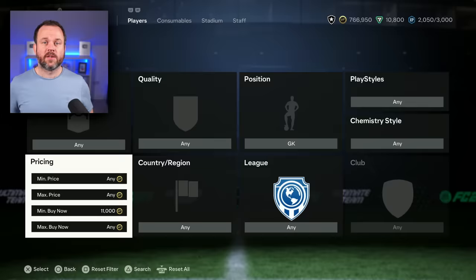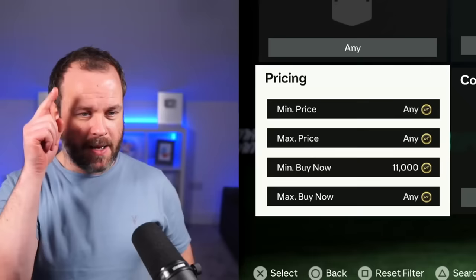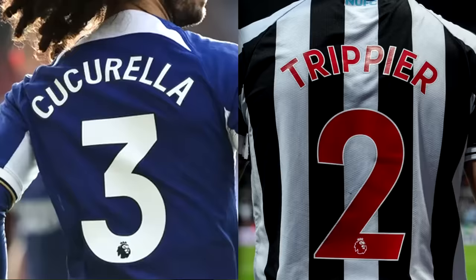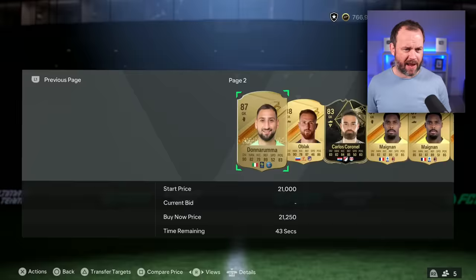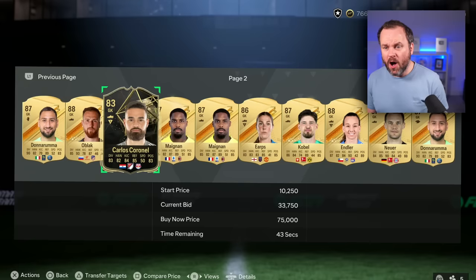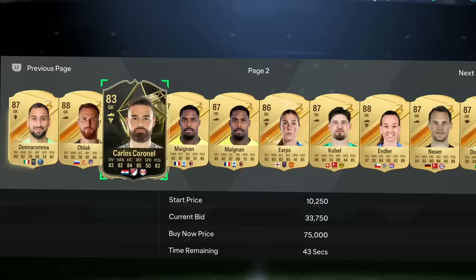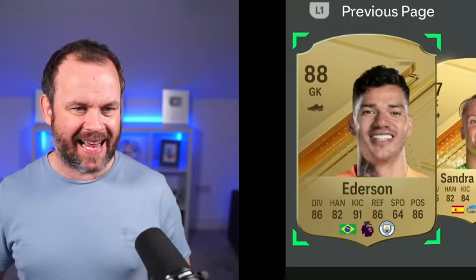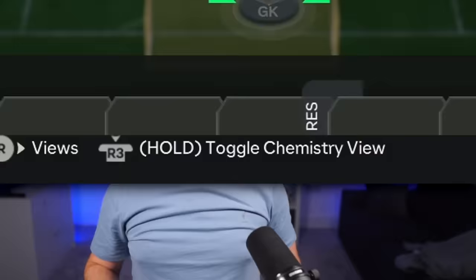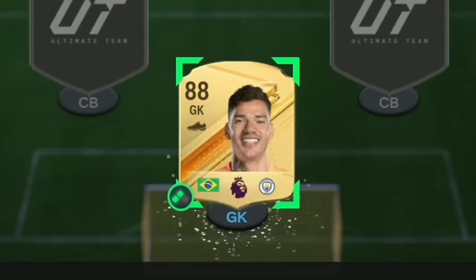We are gonna be starting with stick or twist. I'm in the transfer market set to goalkeeper, minimum 11,000. I'm gonna choose the third player on the second page. There are lots of good goalies. Of all the 87s and 88s I get an 83, but luckily I can twist and go again. I get two twists - I'm definitely twisting. First player on the next page: 88-rated Ederson. I'm gonna have to stick and add him into the squad.